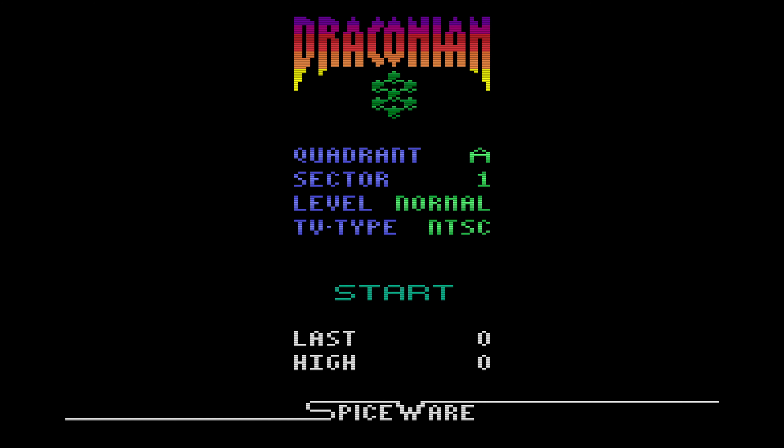You can select your quadrant, sector, level, and TV type. The TV type should be automatically selected through a system called Smart Assistant — Smart Ass for short. That is directly from the instructions. I'm going to do Kids difficulty just because we're figuring out this game for the first time and we don't want to keep getting obliterated while I'm trying to show you what Draconian is all about. You go through the sectors and quadrants and try to rid them of the bad guys.